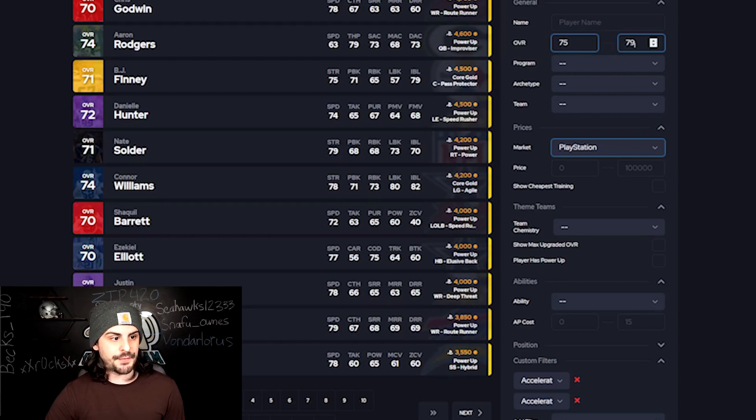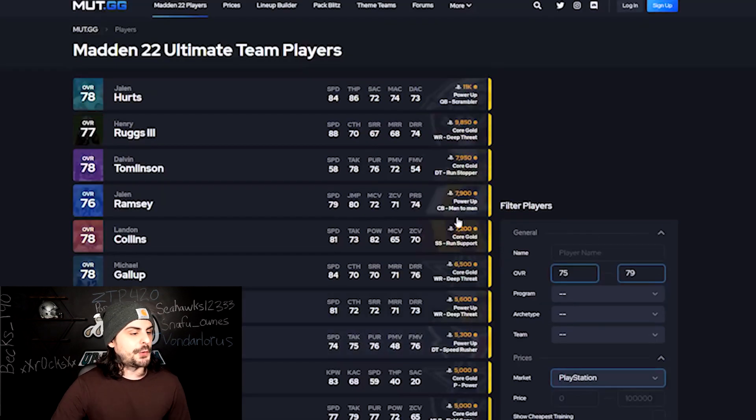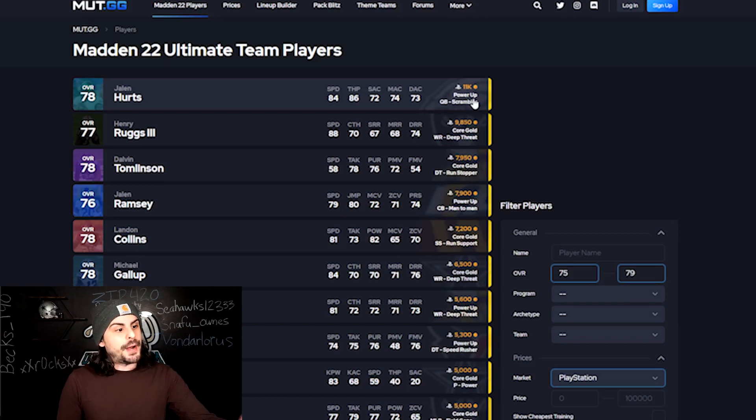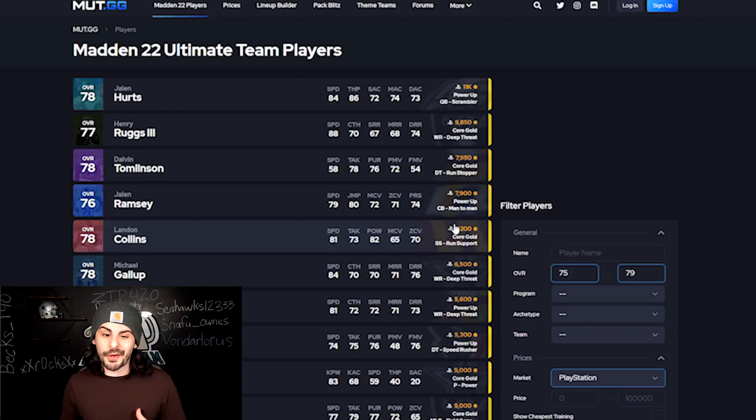You can see some going for 75 to 79 — filter by price and go down through the list. Some of them are going for a decent amount, like the Jalen Hurts power-up. So in case you get a Jalen Hurts power-up and you're deciding between that or a gold card, you would obviously take the power-up. If you can keep a little note on some of these gold cards, it helps you stay aware if any are going for more. I know this takes a little while, but it's still worth it.